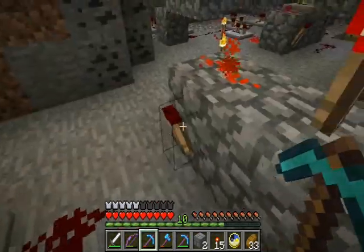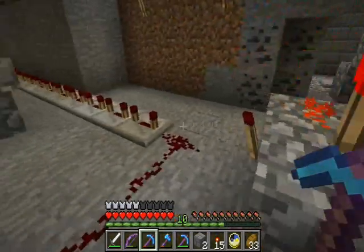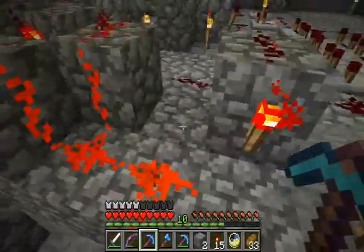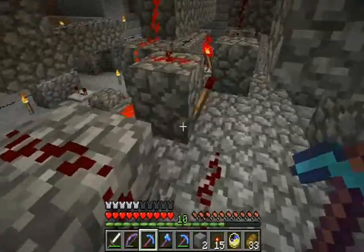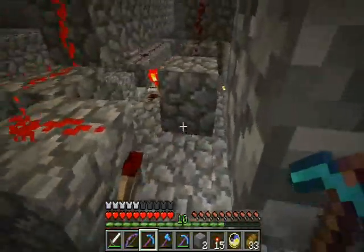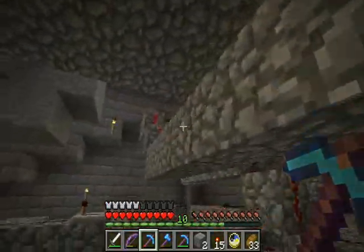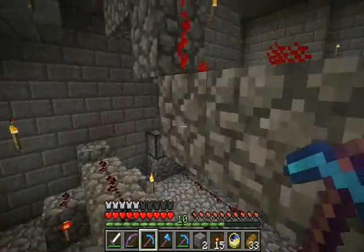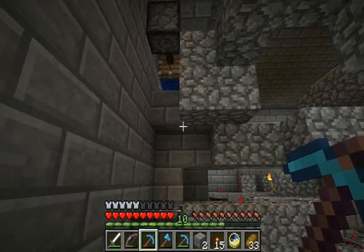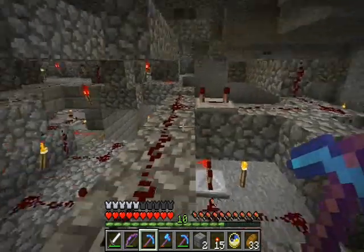Then we have a very long delay. The rising edge detector also goes over here to this latch. It flips on the latch, and this goes up to the piston that's right above the pressure plate, which blocks any new mobs from coming in and pushes them into the sunlight chamber.